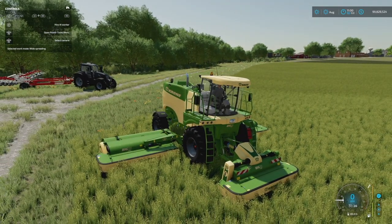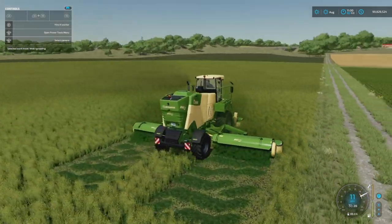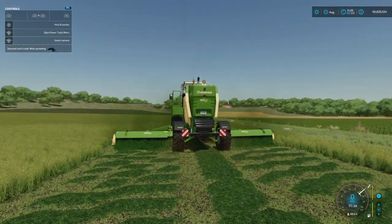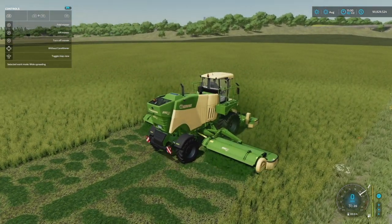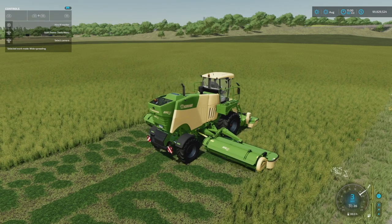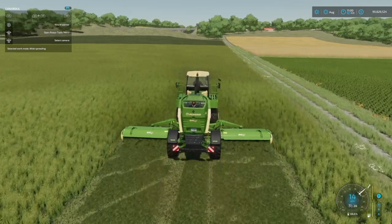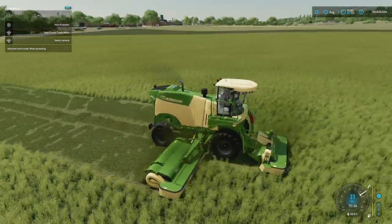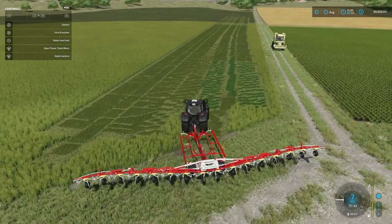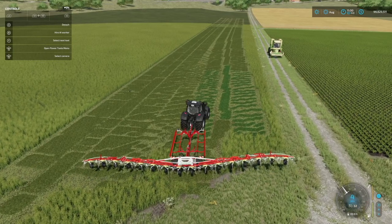There are now four different stages of grass. You've got regular mowed grass, which is done without a conditioner — it's very obvious because it is bright green. Then you can turn on the conditioner, or you can ted this one time. All mowers and all tedders will have the ability to turn this feature on and off. It's not a special thing; it's just Maize Plus.